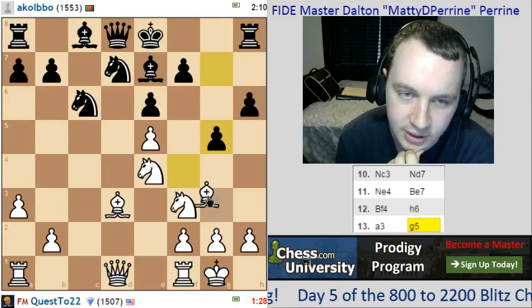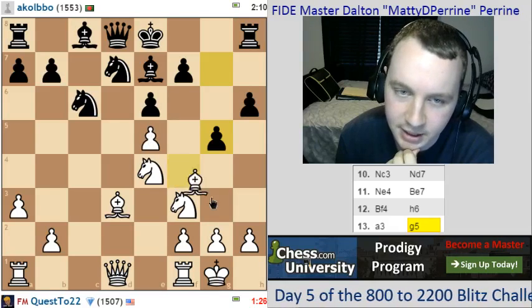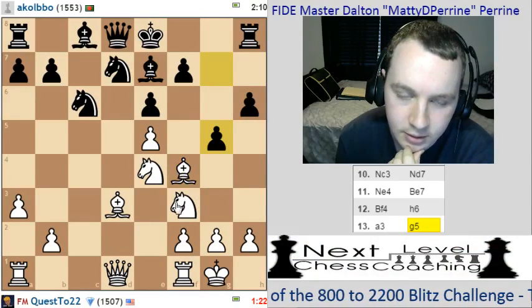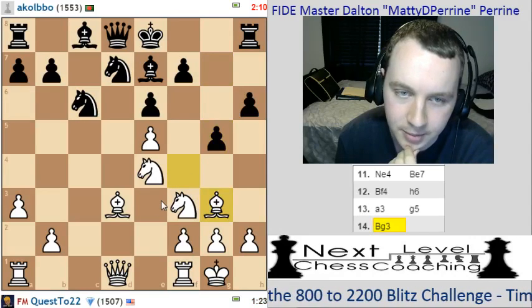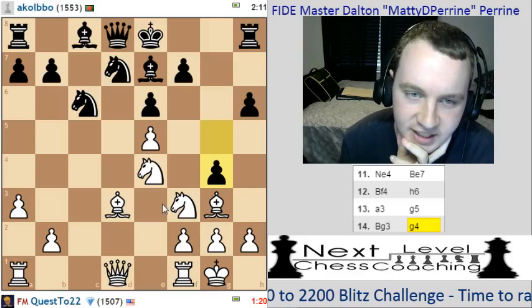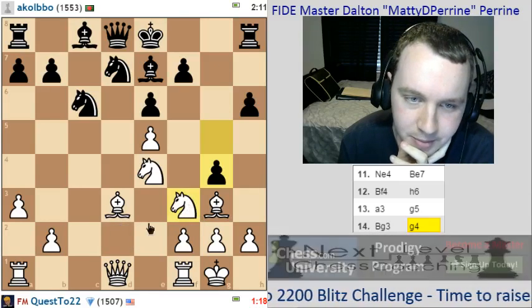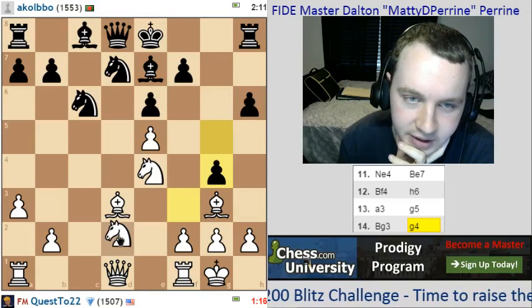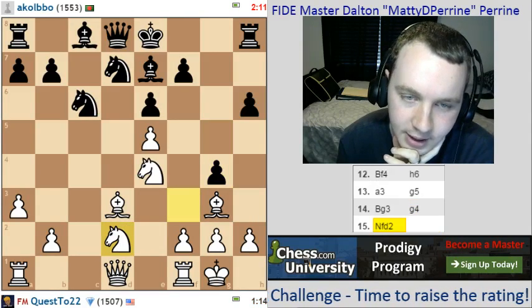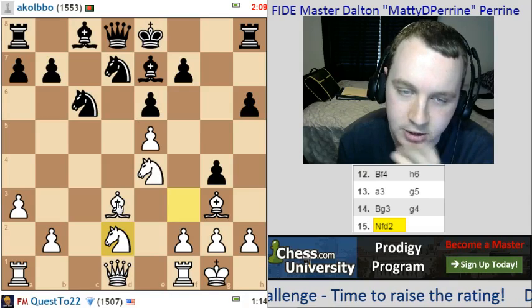G5 is a tricky one. I think he will actually be picking up the pawn. That's a little annoying — I didn't notice that g5 was an idea after that. He's picking up the pawn here, which is a little bit annoying. But not the end of the world by any means. I'm way ahead on development, so I'm not unhappy with my position.